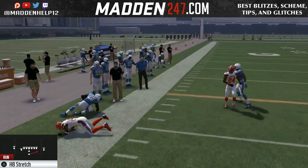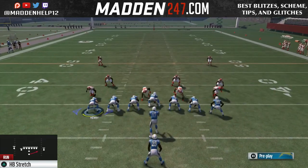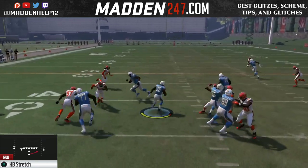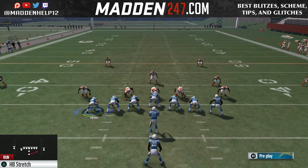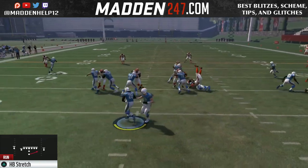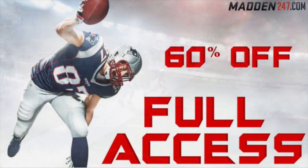This is a little different because the tight end on the side you're running to will flip, so it's not completely unnoticeable when you flip the play — he's going to jump up and the other tight end jumps back. But it's still very effective against cover fours, cover threes, and cover twos, especially when you get a double team on the end and can get it outside.